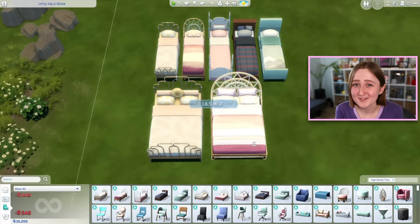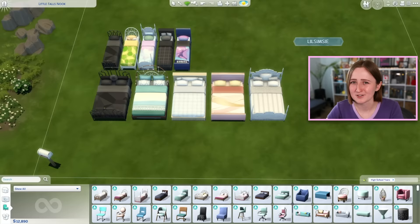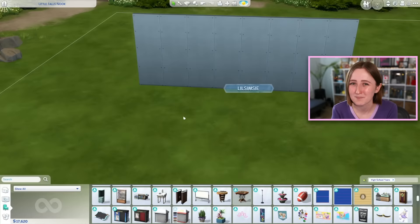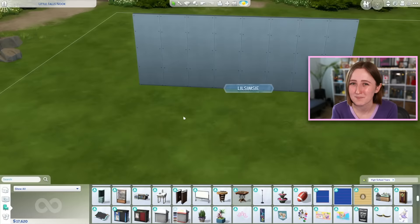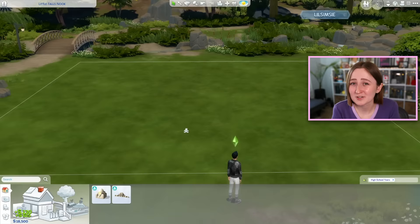As far as build mode goes, there is a ton of stuff in this pack. The biggest standout to me is how many beds there are — ten new beds, five single and five double. I'm so glad to have more beds since the bed is kind of the main decision factor when designing a room. There's a lot of interesting teenage bedroom decor, like LED light strips. This pack is supposed to have an art deco build style, but honestly there's not a lot of actual build stuff — it's mostly furniture. We only got a few windows, a couple of doors, and some roof pieces, so building a full art deco building isn't really possible with just this pack.